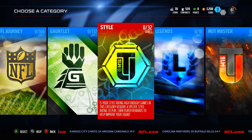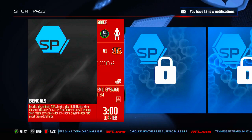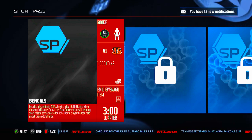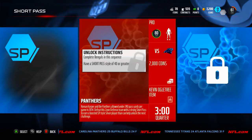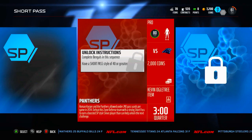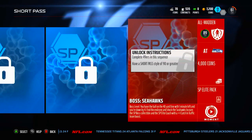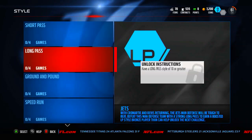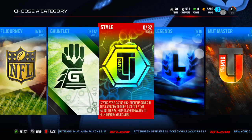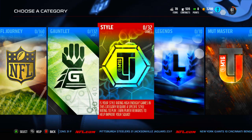The Style Master solos — for Short Pass there are four games. First one you defeat a Zone Defense team with a strong Short Pass to earn a boosted Short Pass style Bronze player. You need a style of 40 or greater for the next one, then 70 or greater, then 90 or greater — that last one is going to be hard to unlock and hard to beat since it's on All Madden. The Style Master is something I'm going to try to do right away. That'll do it for the introduction to Madden 16 MUT — let me know what you think, and thank you guys for watching.